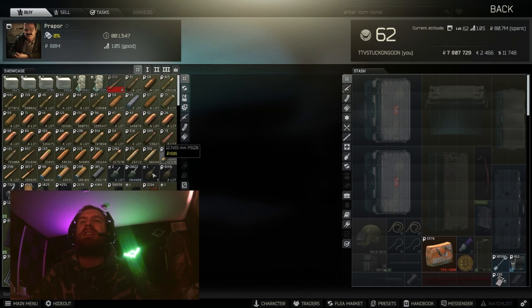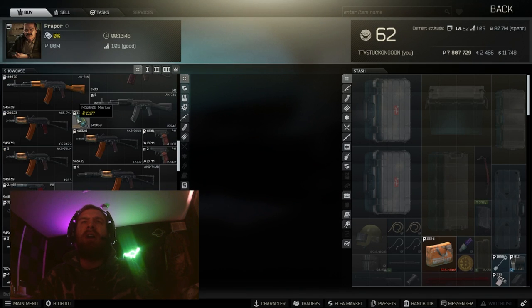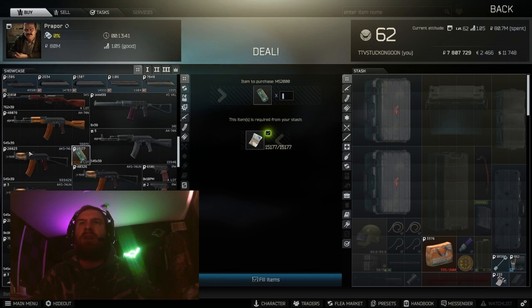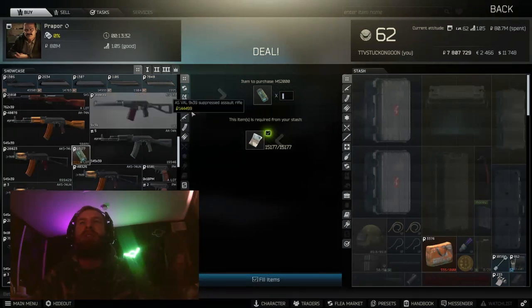First and foremost you're going to want to make sure that you have an MS-2000 marker. If you don't have those yet you can buy those through Proper in his barter system. It might look a little different for you since I have him all the way leveled up, so they might not be in exactly this location, but Proper will be selling those MS-2000 markers needed for this quest.